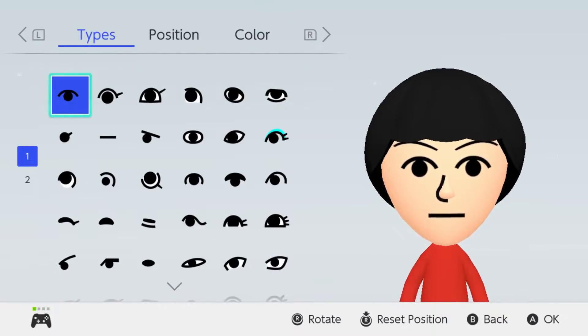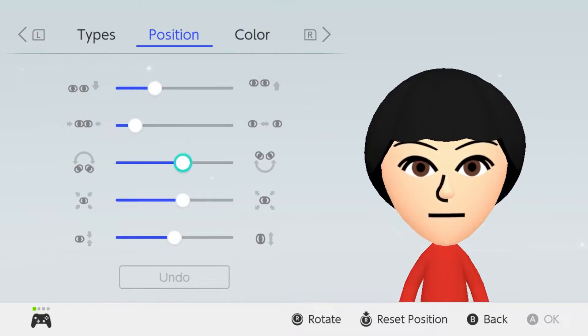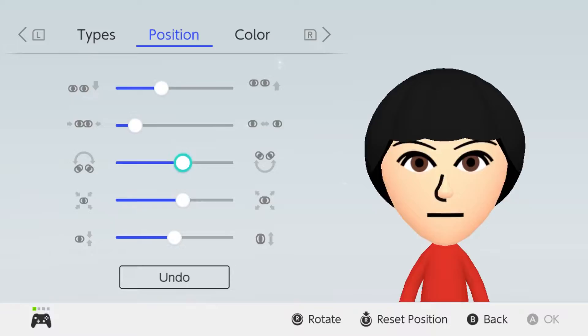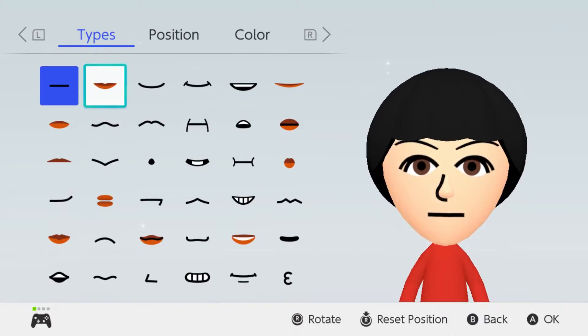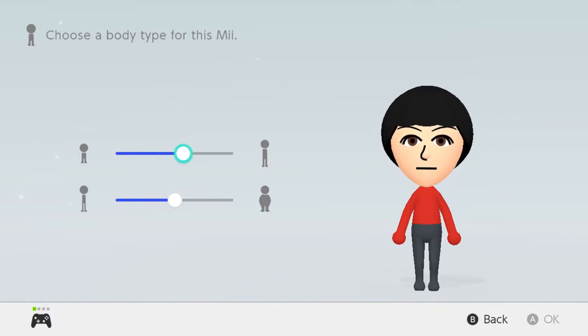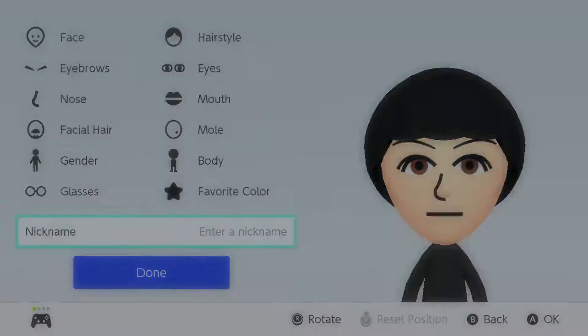We're going to recolor the eyebrows to black. Now we're going to go over to his eyes — the eyes we're going to be using are right here — and we're going to make them brown, then rotate them once and move them up just like that. We're going to keep the nose the same, and the mouth we can just keep the same as well. No facial hair, and now we can make him a little bit taller and a little bit skinnier. The favorite color we're going to go with black, and for the name: Mike.